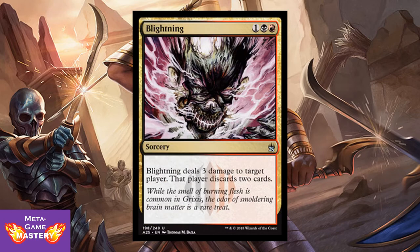Blightning is back, ladies and gentlemen. It's 3 CMC, 1 colorless black-red sorcery. Blightning deals 3 damage to target player; that player discards 2 cards. So much value. A much-needed reprint because it's suddenly seeing play in Modern again with the unbanning of Bloodbraid Elf — really powerful to cascade into in your Jund builds.